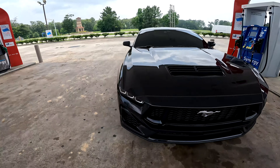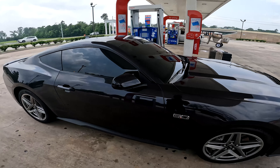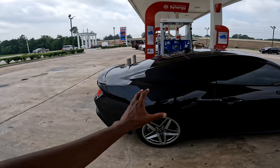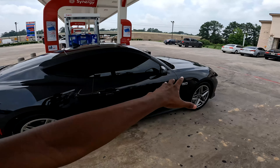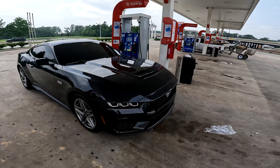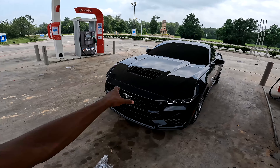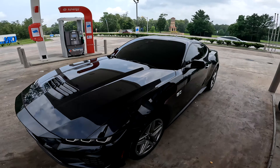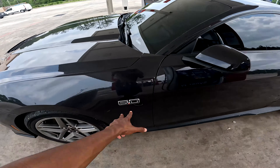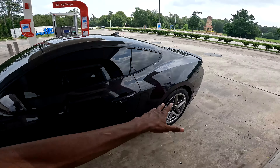The question is — do I black out the pony badge and the 5.0 badges? I think I'm probably going to do that when I get my new wheels. But right now, because of the wheel color and the brake color, the badges still make sense so I'm going to leave it for now. When I do get my new wheels, I'll most likely black out the pony badge as well as the side badges — or we could go bronze. That's kind of a teaser of the wheels we're going to get, but I think it's going to look really good.